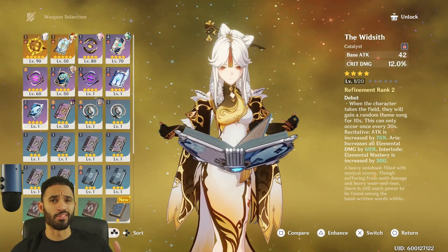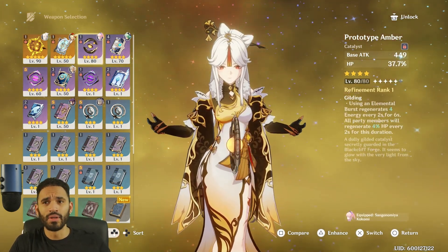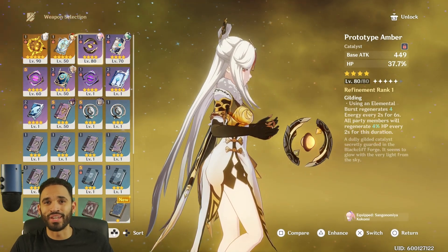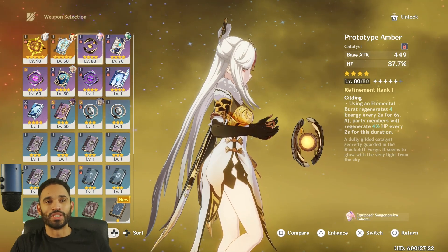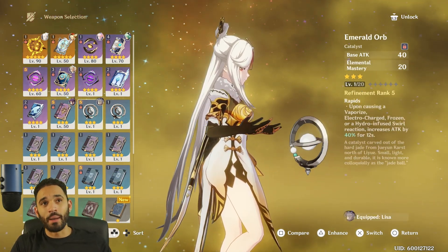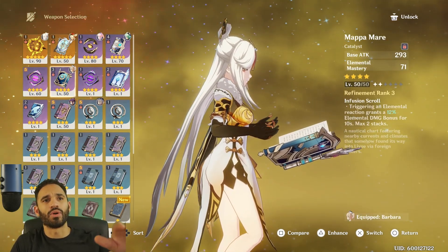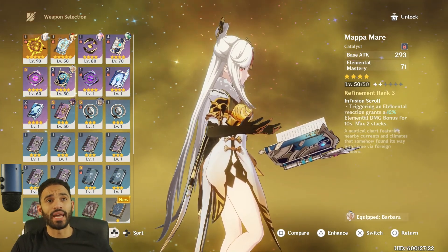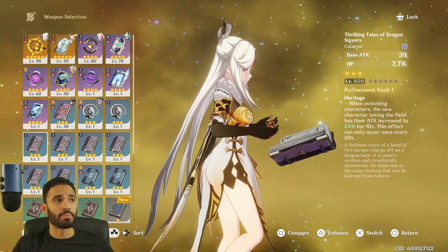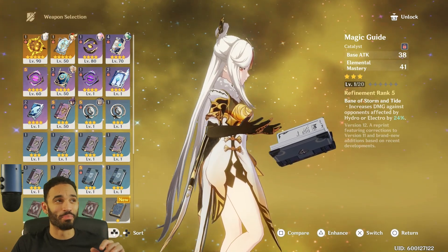The free-to-play options for Catalyst users are tough. Prototype Amber is absolute dog shit for Ningguang — HP scaling and energy regen? She has 40 energy for her ult, I don't need energy recharging. The Mappa Mare has elemental mastery scaling — we don't need elemental mastery on a Geo character. Honestly, if you don't have Eye of Perception or the Witsith, it's hard.